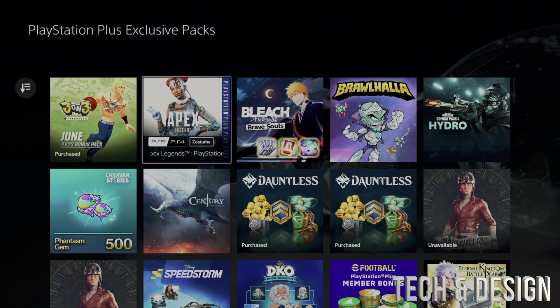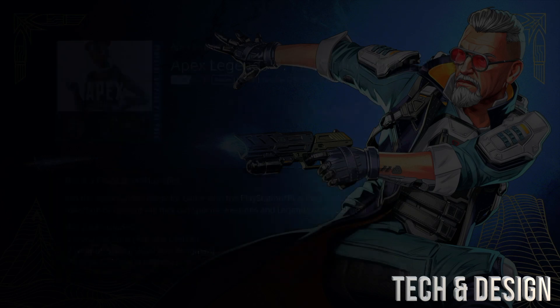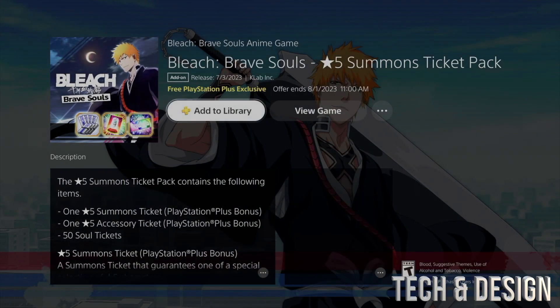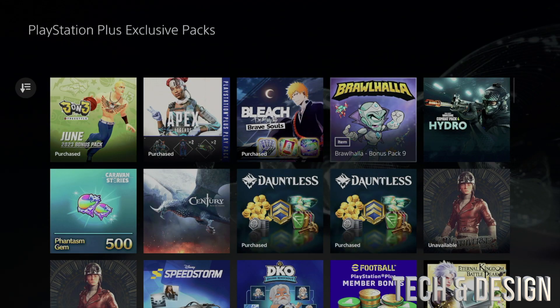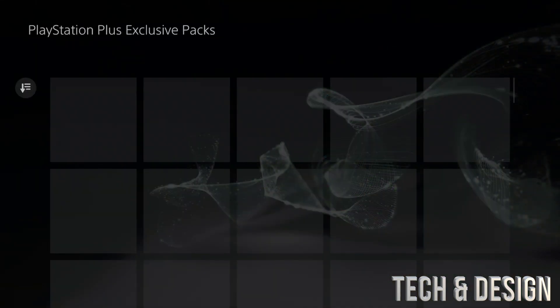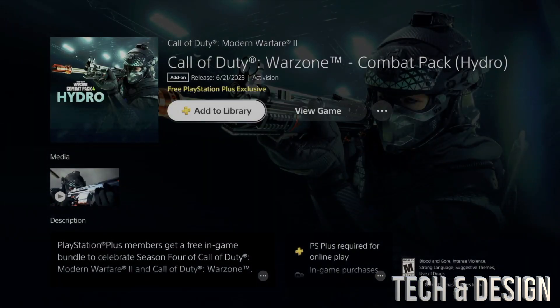Now we're going to look at Apex as well and add it to our library — it should say 'purchase' and we're done with that one. You don't need to download every single one I'm doing here; I'm just giving examples of how this is done. If you're looking for a specific pack, it's sometimes better to go one by one and look for it rather than searching, because sometimes packs just don't show up in search for some reason.